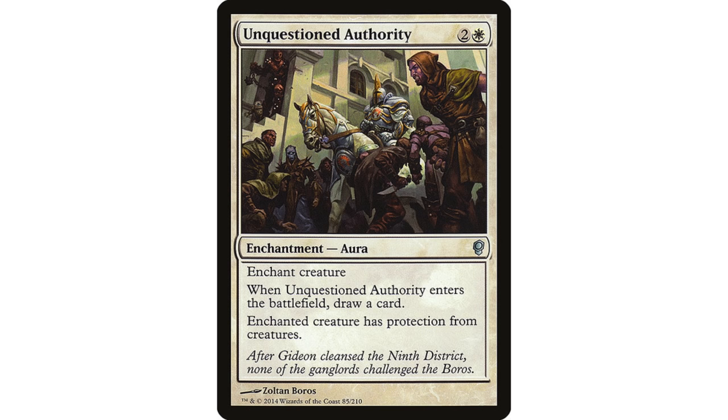Unquestioned Authority, on the other hand, should be like the number one signature card for Ural — because it replaces itself. That's all I'm looking for in auras. I think y'all are overthinking it. Run any aura that replaces itself because Ural already gets plus two, plus two from it and is already a 5/5 body. Even if it doesn't give any stat boost, you're still three swings from killing someone — assuming you can grant flying or something. With protection from creatures you'll get through in two or three swings on a card that replaces itself, therefore protecting you from the biggest weakness of Ural. Love this card. Auto-include.